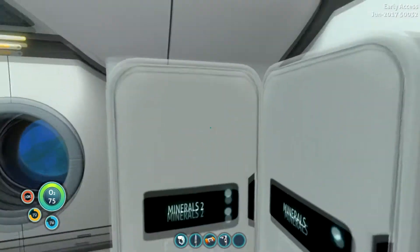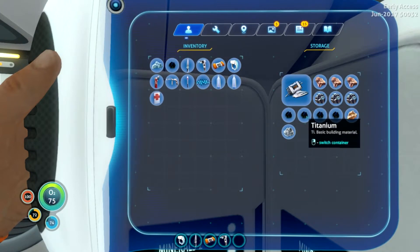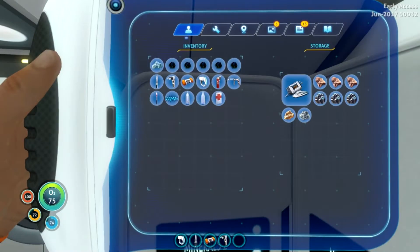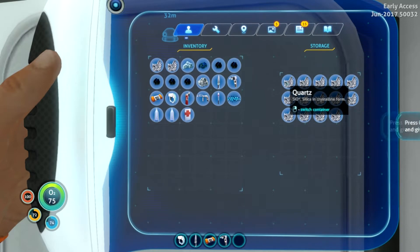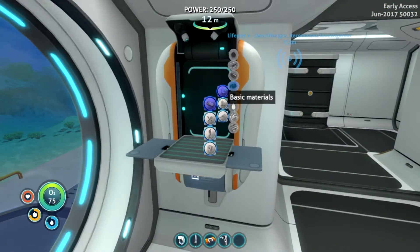So we need titanium — a couple of these. I don't really remember how many, so we'll just take all. Oh wait, was that silver? Oh, this is going to be great. I thought this was going to take like the entire episode, but I think we'll do this right away and then figure out what else we want to do.